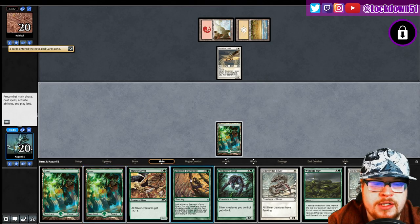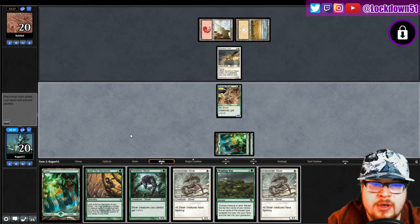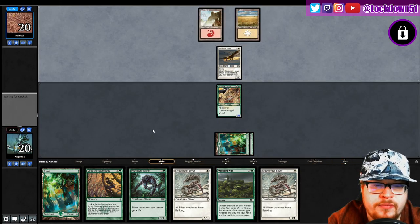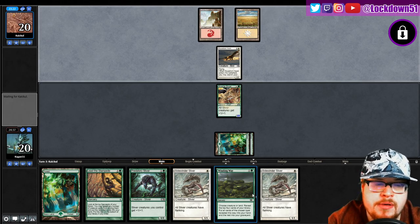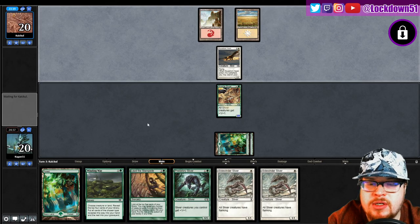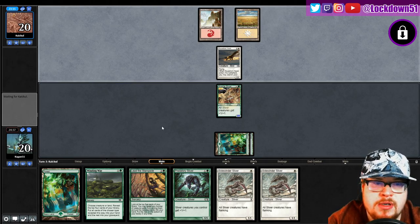I'm gonna start prepping to do another league — I want to do one soon. I almost did one today but my time got cut short, and I want to record all of it. I do want to prep to play the four colors in a league because I think it can do pretty well. Another Sidewinder — not exactly what you want to see. I'm going to start with Muscle Sliver.